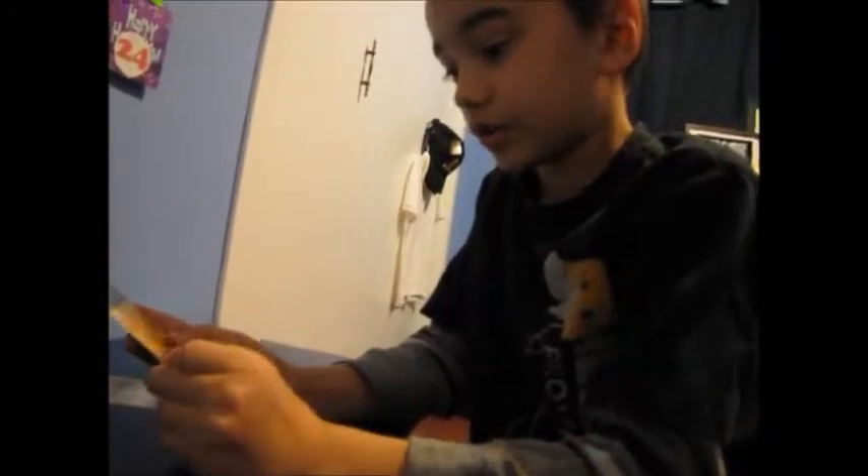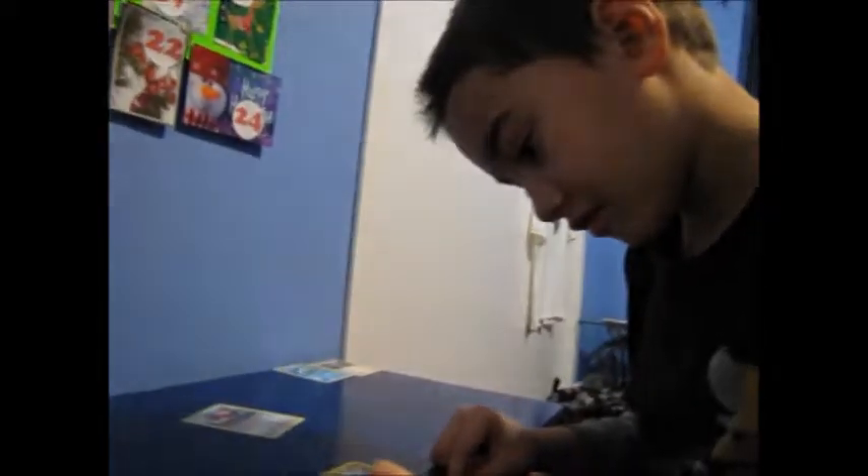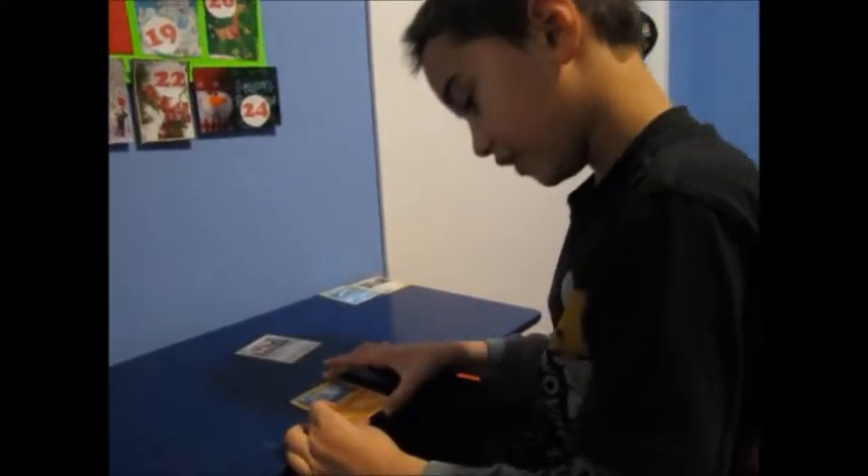He does X Scissor: 20 damage, plus flip a coin — if heads, this attack does 20 more damage. There are actually little Pokemon card coins about this big. He has 80 health.